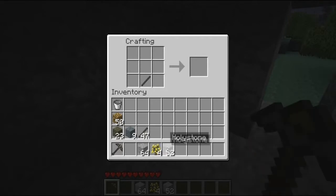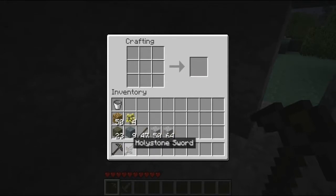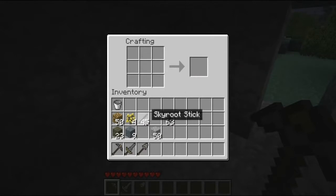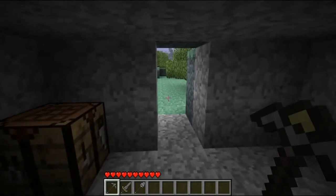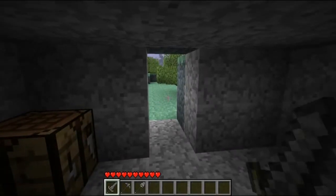I think a sword is going to be pretty much a top priority. I've got plenty of holy stone. What else do we need? A spade. I think that'll do me for now. I always have my sword there.